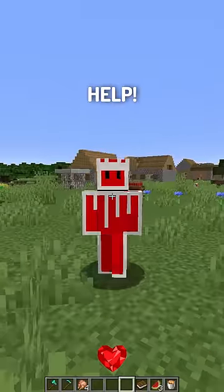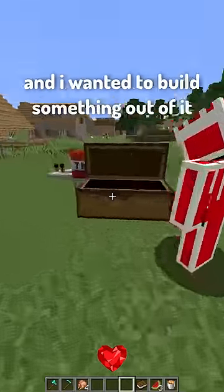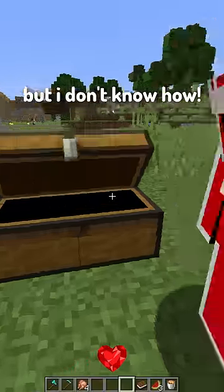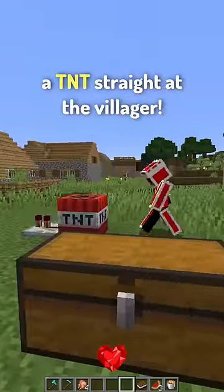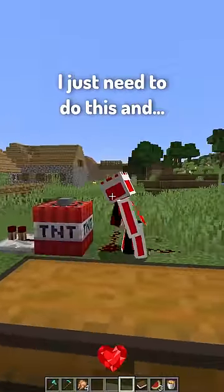The noob: help, help, I need some help building a redstone machine, follow me! So I had some extra redstone dust and I wanted to build something out of it, but I don't know how. Look, I want to build a cannon that shoots TNT straight at the villager. Wait a minute, wait a minute, I think I got it. I just need to do this, and there we go!